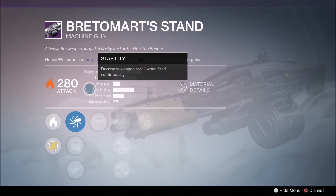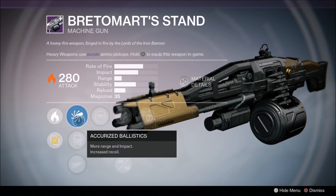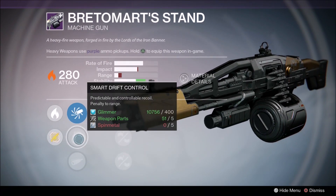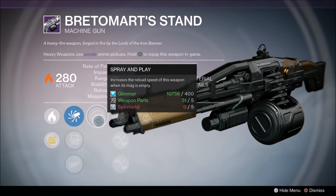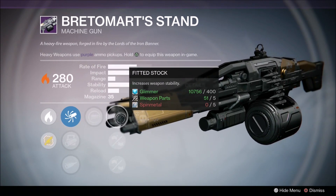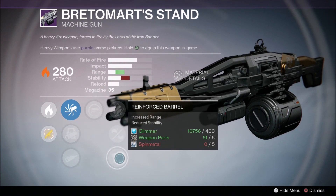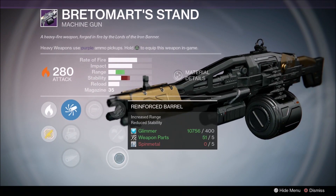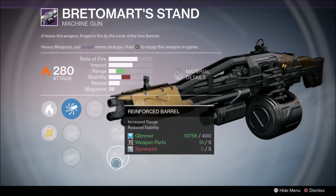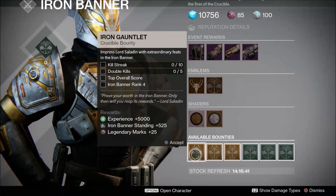Now we've got the Bretamore's Stand — very similar to Olden's Hammer from last year. We've got Accurized Ballistics for more range and impact on reload, Smart Drift Control for predictable and controllable recoil. You'll want the perk that gives more range and impact, or you can go with the second perk. Spray and Play is very good, Fitted Stock increases weapon stability, and Reinforced Barrel for more range with stability from Smart Drift Control — so you'll be in very good shape. Crowd Control grants bonus damage for a short time on kills — very good perks for a heavy weapon.